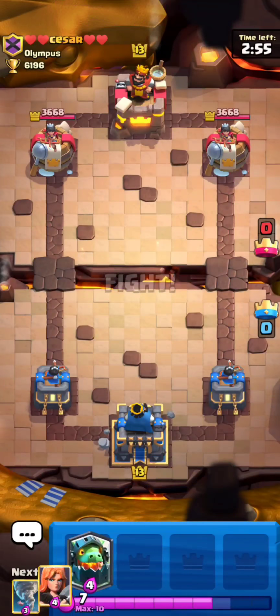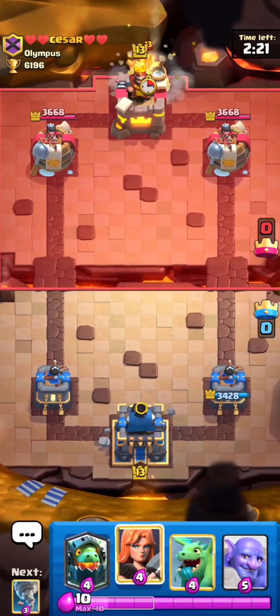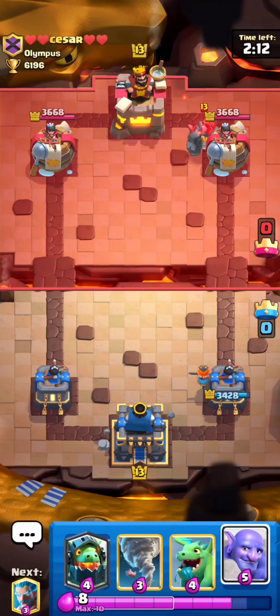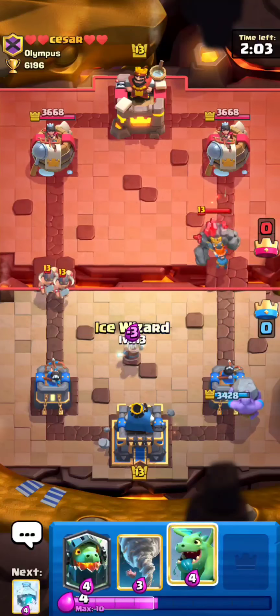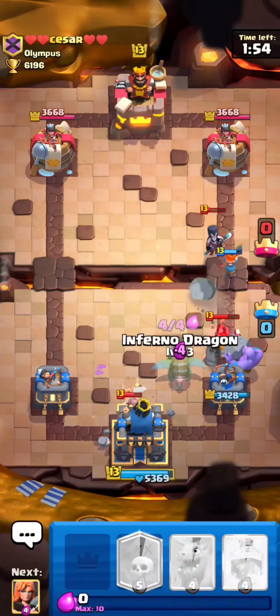Going against Caesar. Hopefully he's not using Mother Witch. He says good luck. I'll just cut out that like 30 seconds in the game because it's boring. So he golem first play — he cycled arrows and log but I cut it out. I'm just going to ice whiz and hopefully one barbarian dies so I can tornado. I'll activate king and I'm going to take a lot of damage right here.